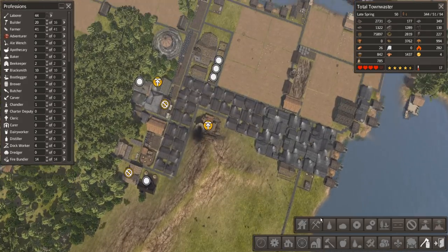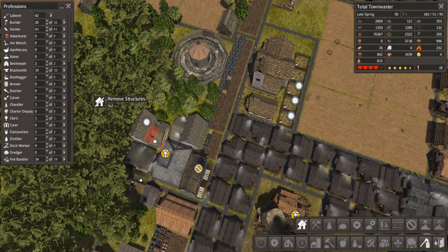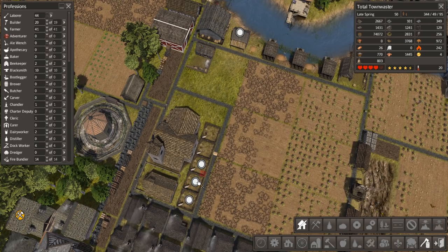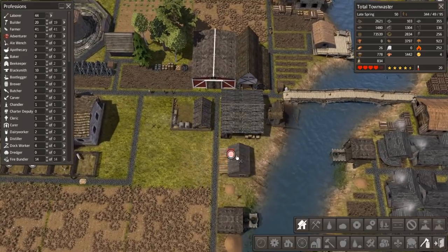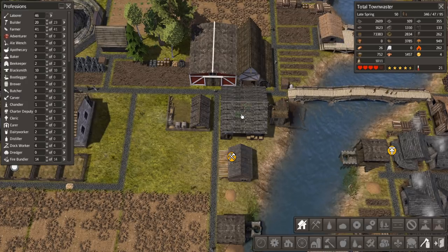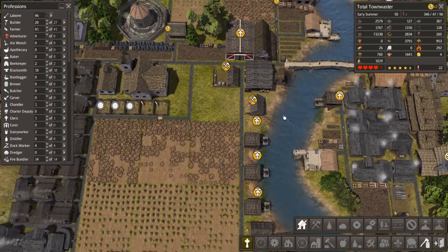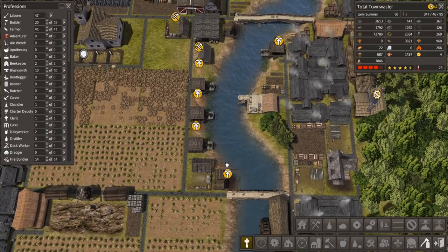We'll start removing a few things because we have a lot of excess that's sitting around. That's already been dealt with. That's the oil press — I want that around for when we actually need it. That was kind of a waste but what can you do — we'll just keep them in case we ever need more wool. That is the homewares maker — we don't need that. That's building supplies — we'll keep that because it's not really hurting anything and more is good. The potter can go away and then those workers will go into the new potter. Is this actually doing anything still? No — these are useless.